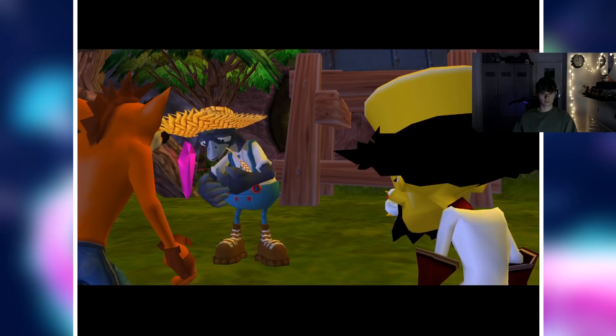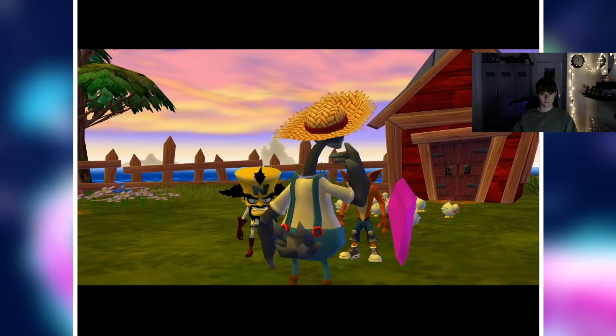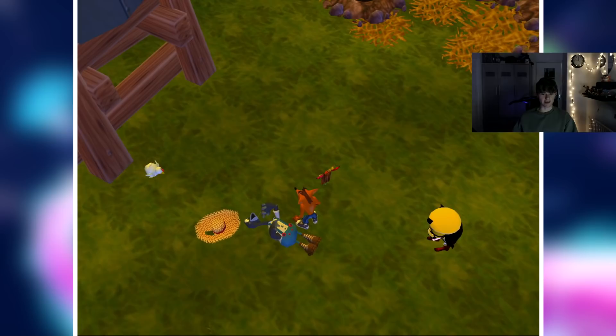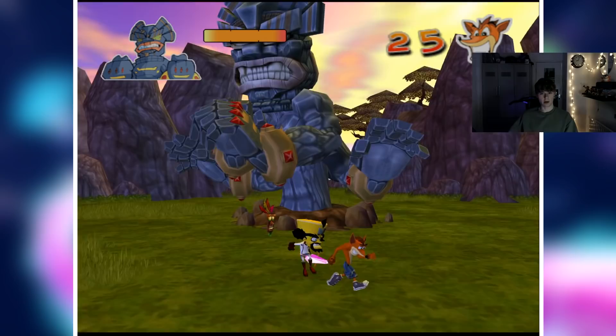Here's Farmer Ernest. He tells us the farmer's market is tomorrow, his wampa trees won't grow, his orchard is riddled with greedy worms, and if we rid his land of these pests he'll give us a power crystal. Damn, my boy deserved a second chance in CTR Nitro Fueled. We had to do the task anyway, so I don't know what the point of that dialogue was.